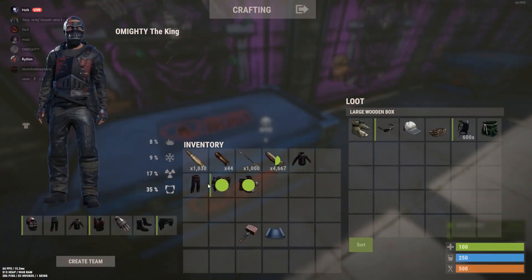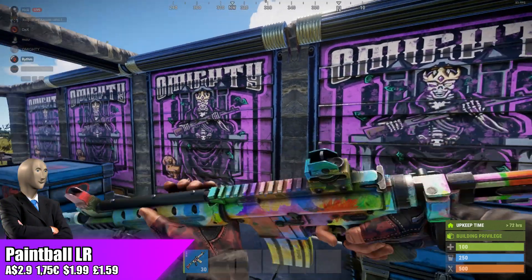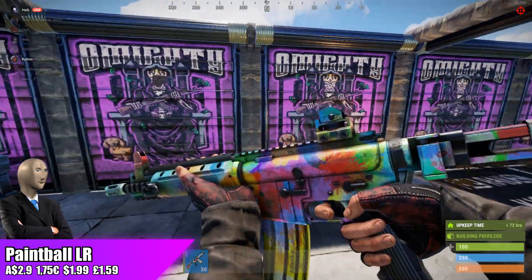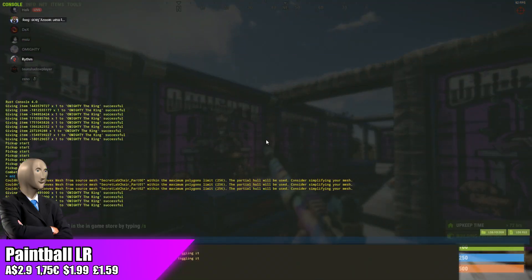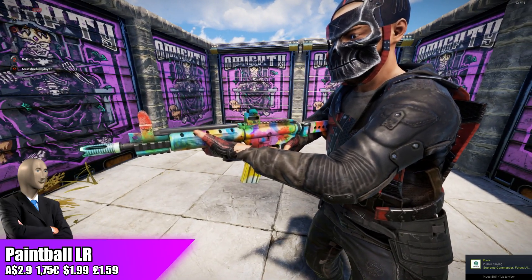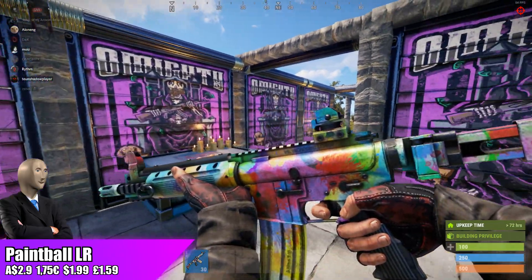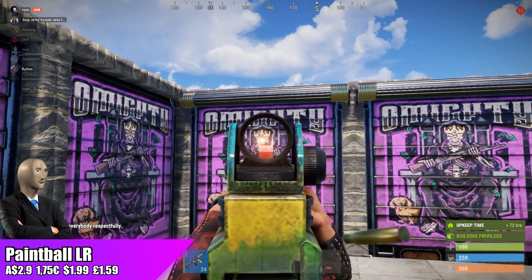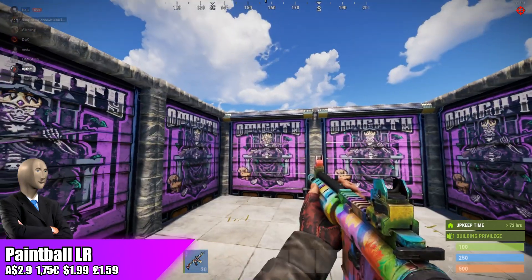Moving over to the weapons, we have the Paintball LR — probably the one-millionth rainbow LR skin on the Rust item store. That said, I do think it is quite unique even compared to the other rainbow LR skins. It goes for $2.90, the standard store price for tools and weapons. Just keep in mind there are two colorful LR skins already on the community market: the Optimist LR at $2.59 and the Toy Loss LR at $2.70, both below the store price.